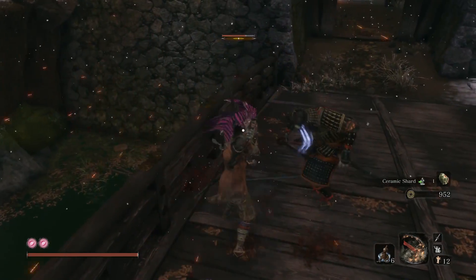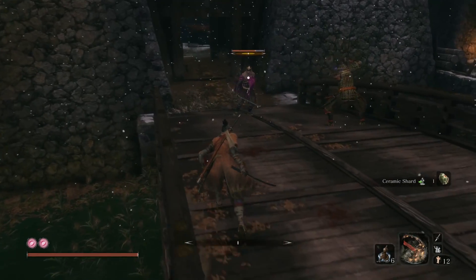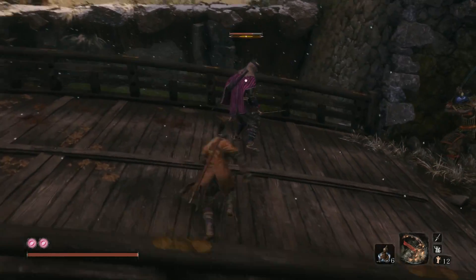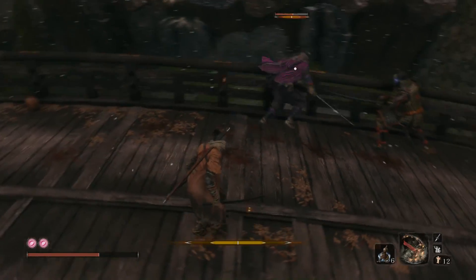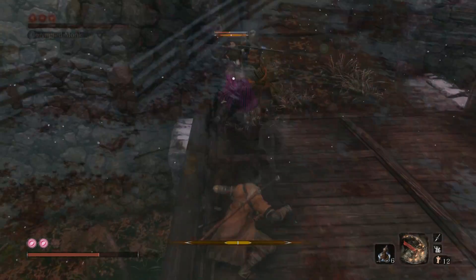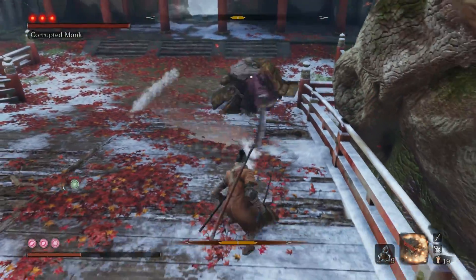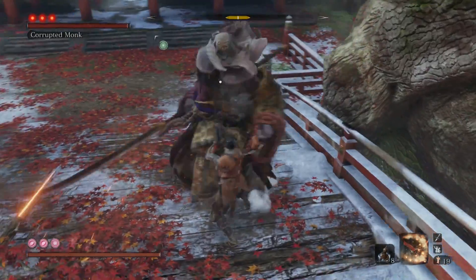They've also reduced the posture damage dealt by the first hit of the Combat Arts Senpul Leaping Kicks and High Monk, as apparently they were causing more damage than intended in certain cases. They've increased the poison buildup dealt by the Prosthetic Tool Sabi Maru against enemies that were intended to be weak against it. They've also increased the drop rate of Divine Confetti for enemies in Ashina Castle, and adjusted loading screen tips and tutorial text, as well as adding new text.